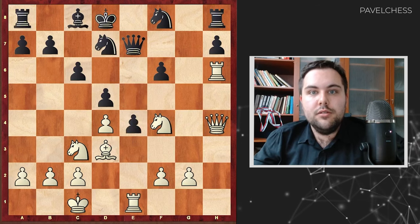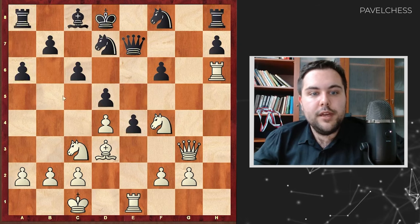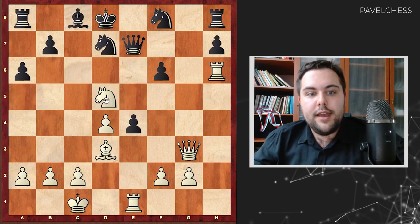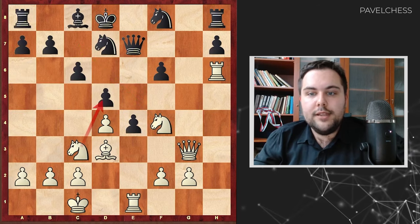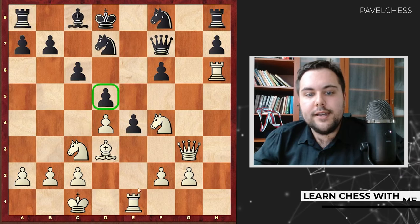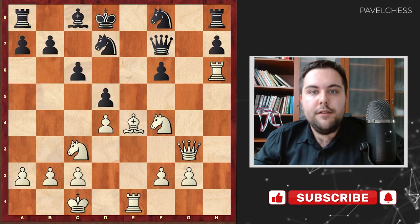Black decided to lock the position: e4, queen g3 — a fine move, because right now if black skips the move, for example a6, knight d5 starts to be available: takes, takes, and white's queen will go to c7 — that will be a winning attack. So black needs to go queen f7, first to protect the pawn on d5 and secondly to get out from the tension with the rook. And here, bishop takes e4 — the final breakthrough. White's idea is to completely unlock the position and get the king.